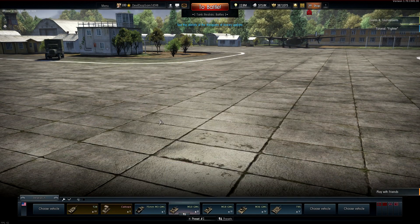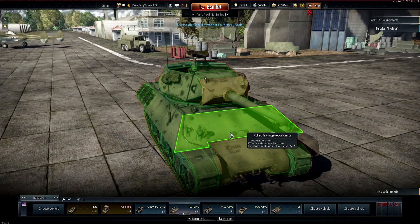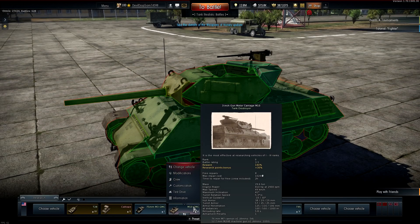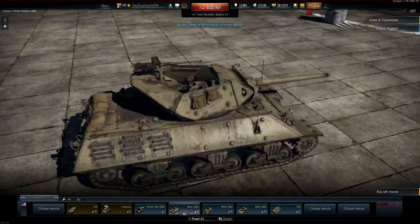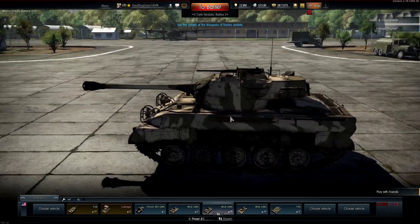Then we've got the M10, which is pretty cool — again weak armor, sloped but not enough to make a real difference at that angle. It has a solid 76 millimeter gun at tier two. You can't complain about it, but maneuverability and speed are really the name of the game with these American tank destroyers.